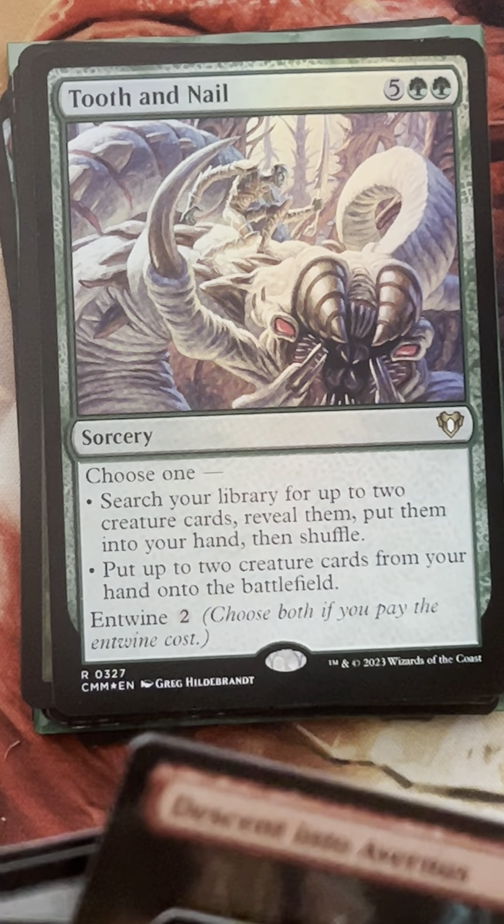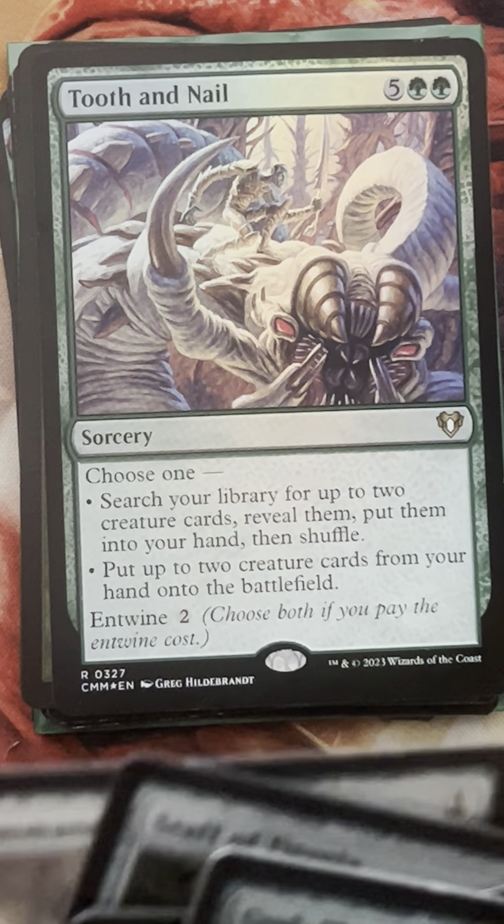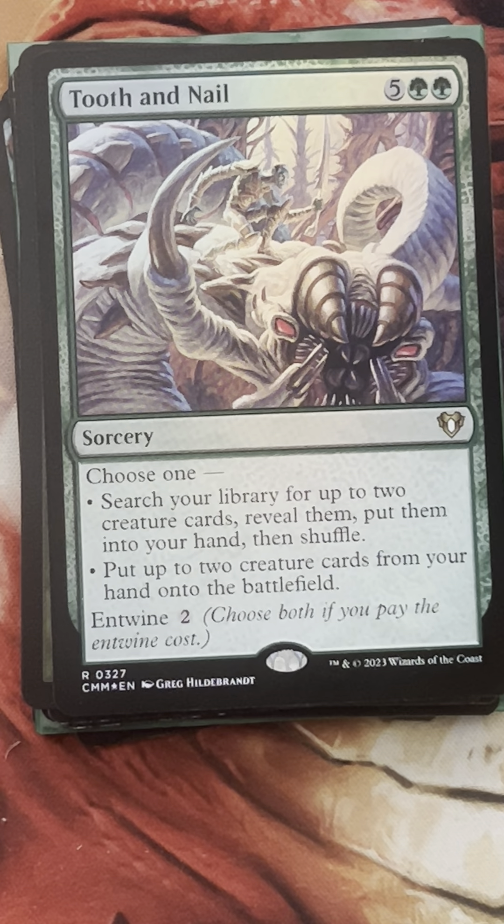Because we're going to be creating an abundance of mana, we kind of have our synergy for tokens and our big mana sorted out. Now let's focus in on our removal and dragons. Let's get that going.